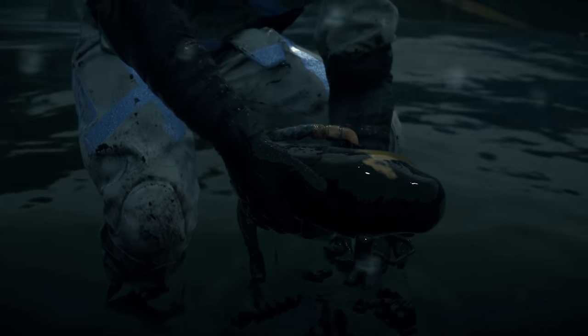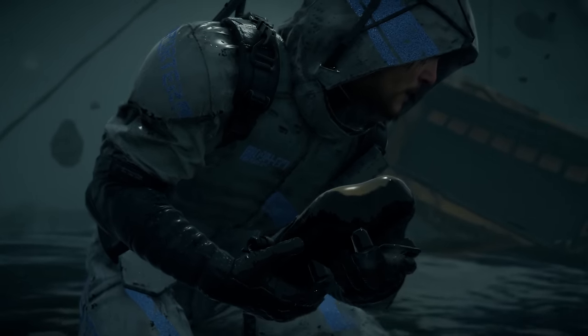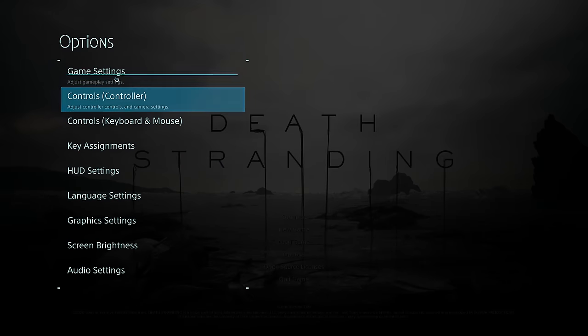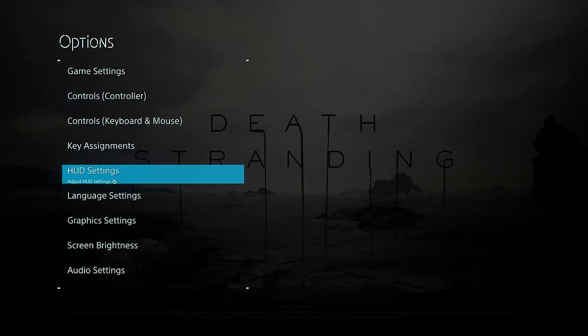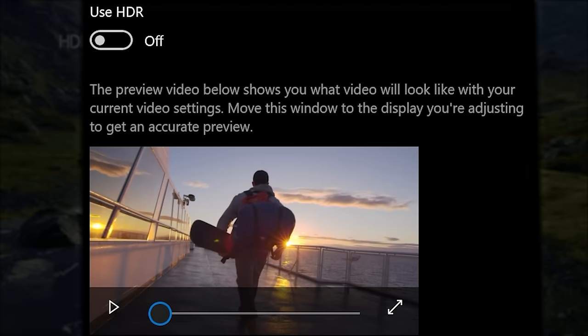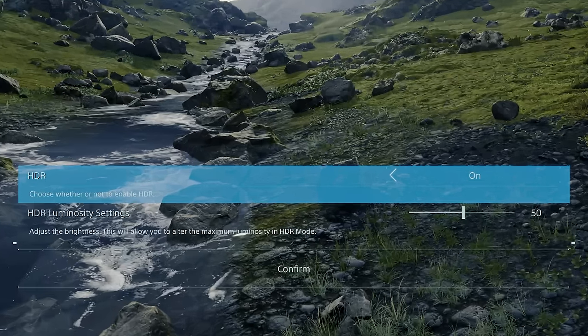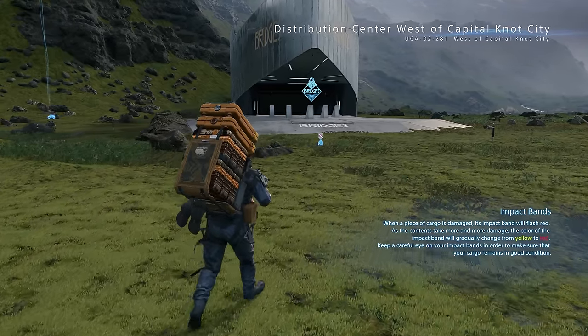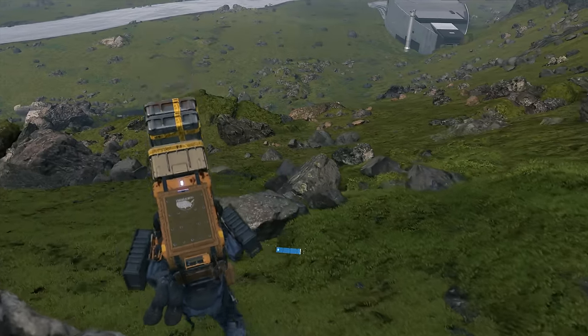Let's get right into the thick of it and talk about the features here in this version of Death Stranding. Right as you get into the menu, you'll notice a fair amount of options, with some areas being less tweakable or more tweakable than you're used to. HDR? Yes, it's in, if you have an HDR monitor and have HDR switched on in the Windows settings. The control over HDR in-game itself is not as fine-grained as in other titles on PC or console, but it is great to see HDR here where other PC versions of large titles have sometimes skipped out on it.